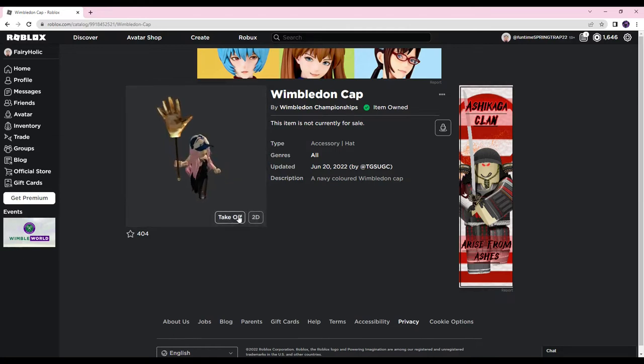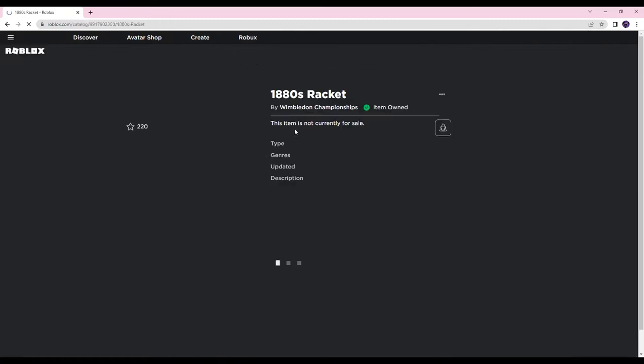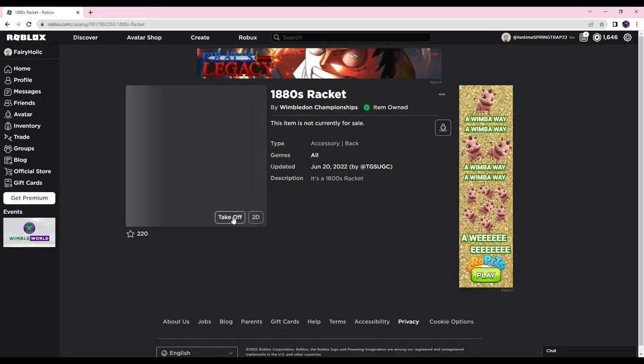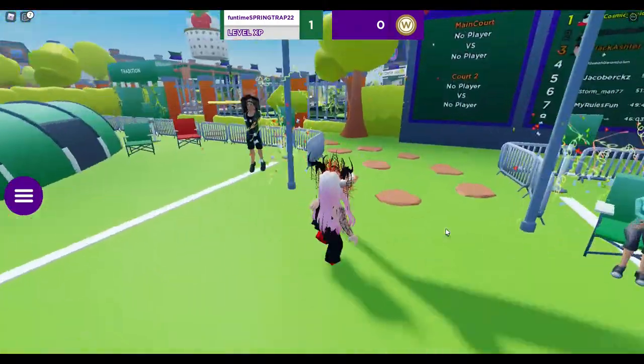In here you can talk to the wonderful Sir Andy Murray as you enter and he'll tell you what to do. You basically just play tennis — it's not that hard. You press the button to serve your ball and then you can move around left or right.